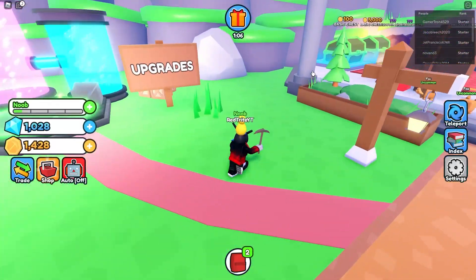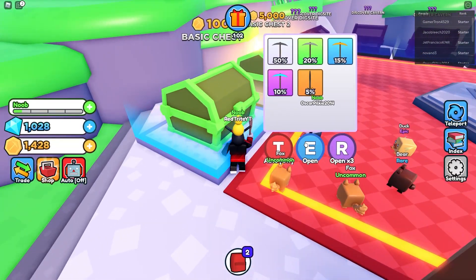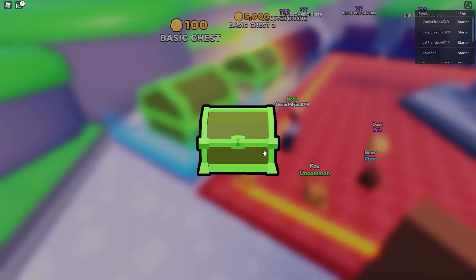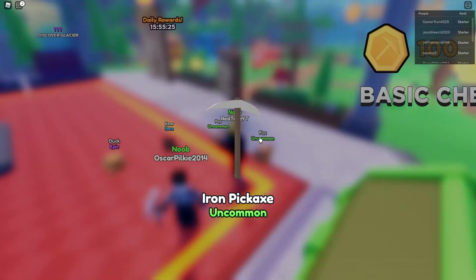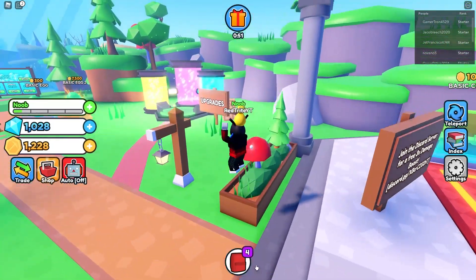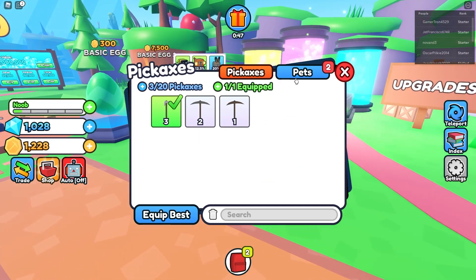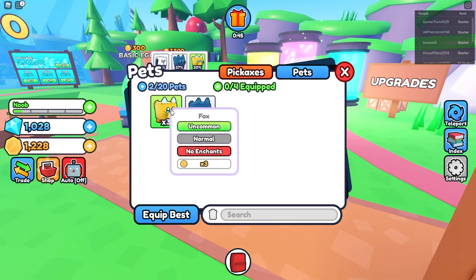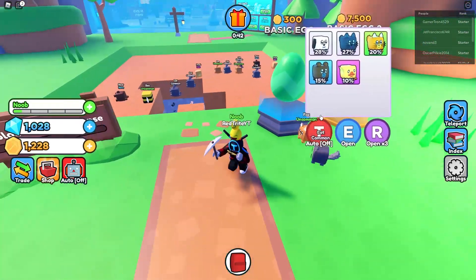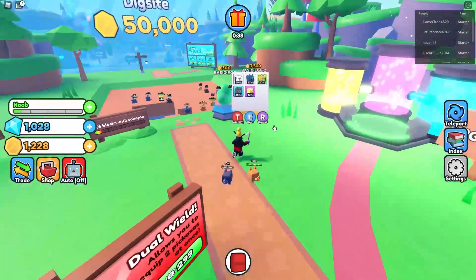You can actually spend gems - I think we can buy a new pickaxe. Let's see what we're gonna get. We just got... okay, we actually got the iron pickaxe. Here you can actually just equip it - this one is a bit better. What about pets? They actually give three times coins, or five times if you combine them.